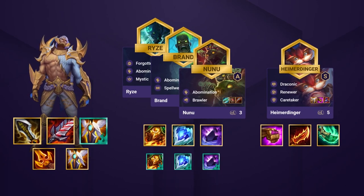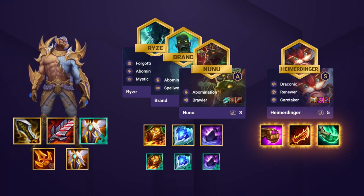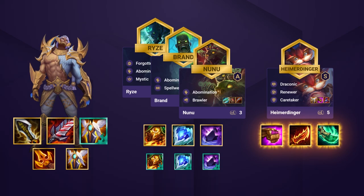Heimerdinger is your late-game carry. You want him to cast often and cast hard. Items that let him do that are Jeweled Gauntlet, Guinsoo's Rageblade, and Spear of Shojin. Since you find Heimer late, don't worry about prioritizing his items early — instead, equip him from late-game carousels.